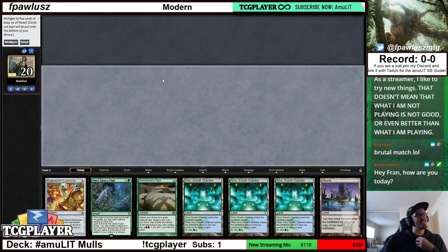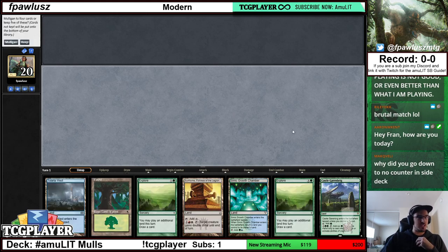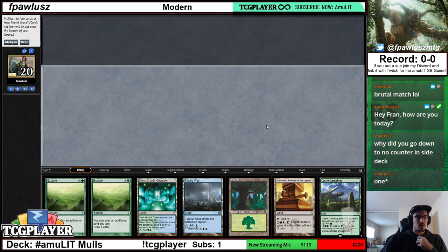We're talking some mulliganing with Amulet. This is a mull to five — what do we think here? Why did I go down to one counterspell in the sideboard? It's either one or two. The sideboard is very, very flexible — you should never consider the sideboard I'm putting out there as the truth. I'm just testing things out all the time, trying to stay flexible and see where the metagame goes.